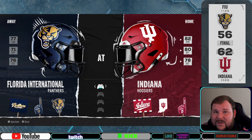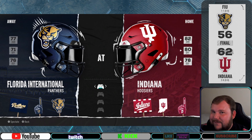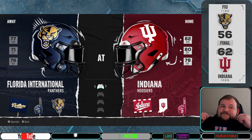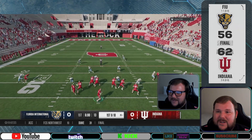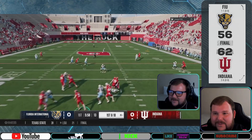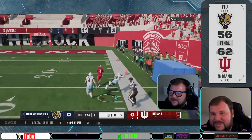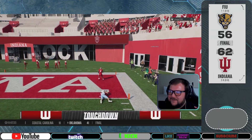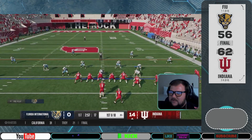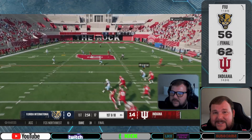First, we're jumping right into the week two game of the week. We had a heated rivalry between two cousins — Chet and Cameron. Cameron's FIU Panthers vs. Chet's Indiana Hoosiers. Chet starts off the game with his favorite play in his playbook, the Shock H option, to burn Cameron's defense on the opening play. On Chet's following drive, Cameron manages to get a pick six to even out the game.